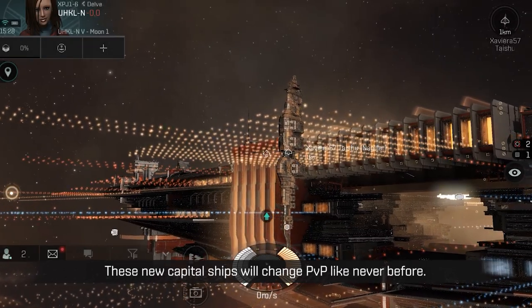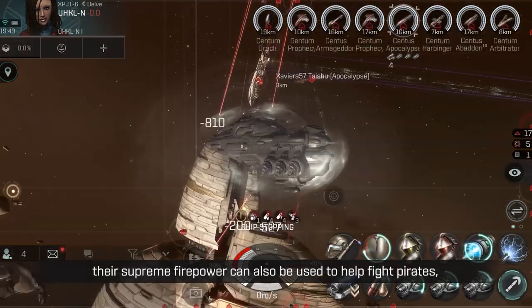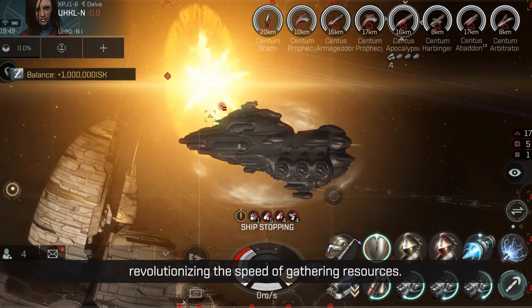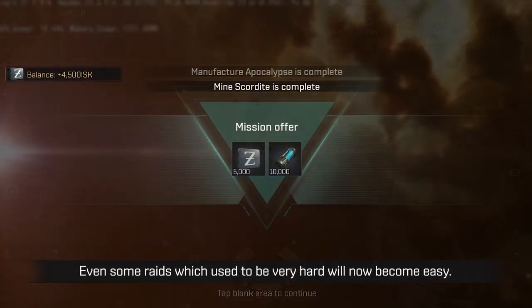These new capital ships will change PvP like never before. Capital ships are not just for PvP — their supreme firepower can also be used to help fight pirates, revolutionizing the speed of gathering resources. Even some raids which used to be very hard will now become easy.